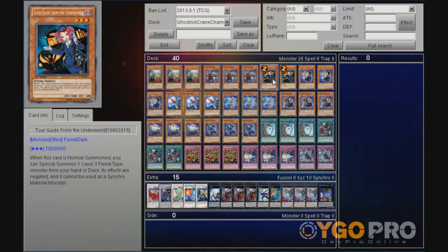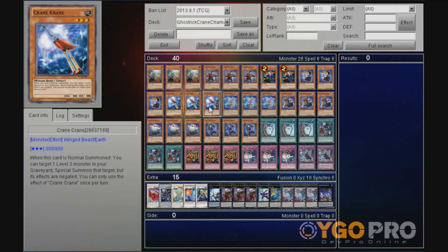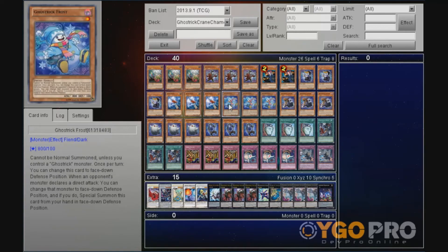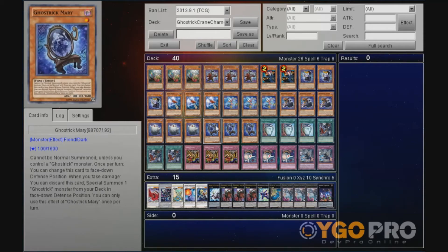Triple Stein, double Tour Guide, triple Junkie, triple Crane Crane — once again he wanted me to do that. Triple Frost, triple Lantern, triple Spectre and triple Marie.